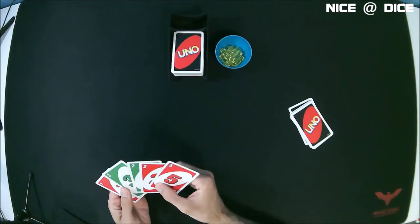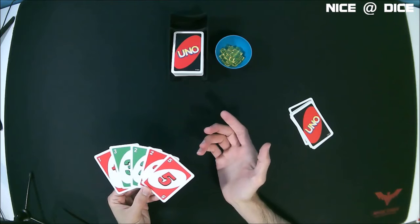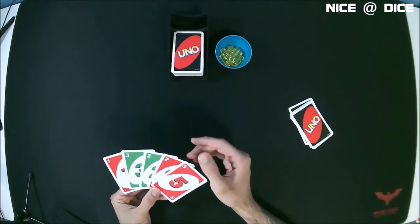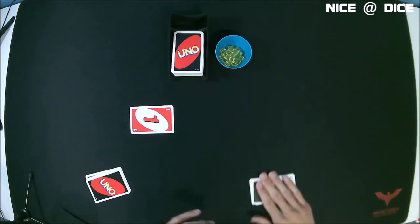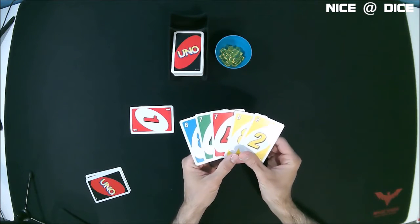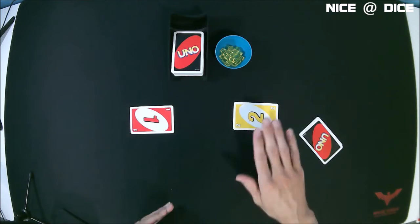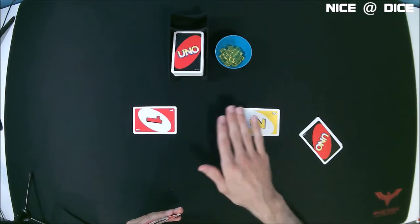One player is going to take their hand of cards and choose one card to play. The first card can be any card they like. For example, they may start by playing this red one. Now the other player is going to look at their hand and make a similar decision, so they may start by playing this yellow two. You'll notice the cards are not played one on top of the other like in a normal game of Uno.